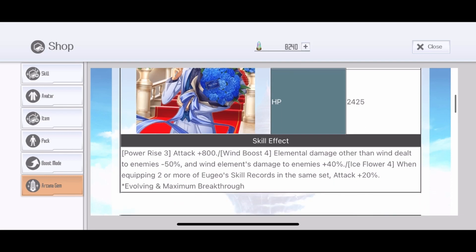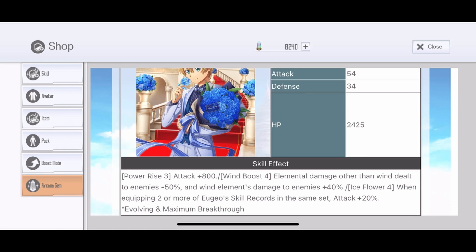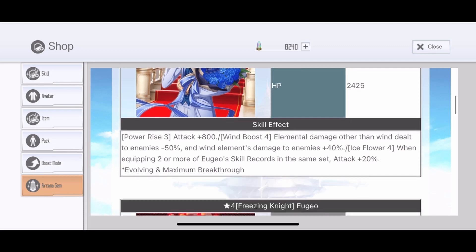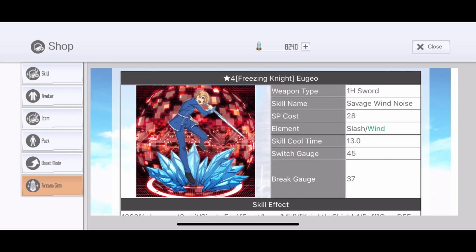Let's have a look at this power rise. It gives flat 800 attack and 40% wind, and if you've equipped two more Jojo skills you get 20% attack. Really, really good — power rise focused on wind. The interesting part is that it is a wind power rise; we thought it would be water since Jojo has a lot of water skills. Maybe this one is for axe, who knows. But if you get this, you have to use a wind skill to deal damage, otherwise you're losing 3% element damage. You need two Jojo skills in your set, but not bad at all.